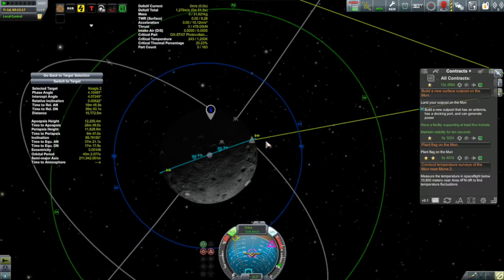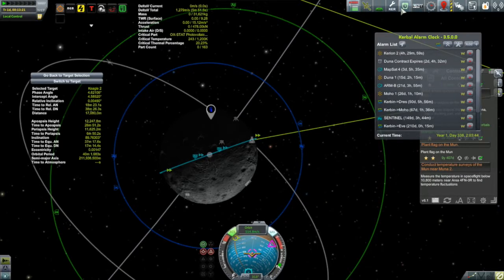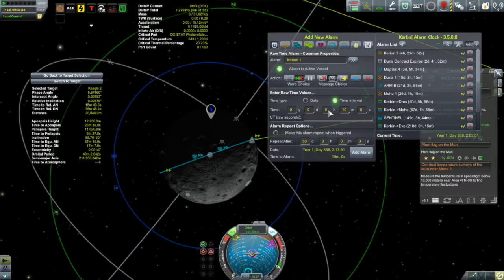The moon takes a little over six days to do a complete rotation. It looks about a sixth of the way around. Let's set an alarm for four hours from now and then come back and take a look at this.